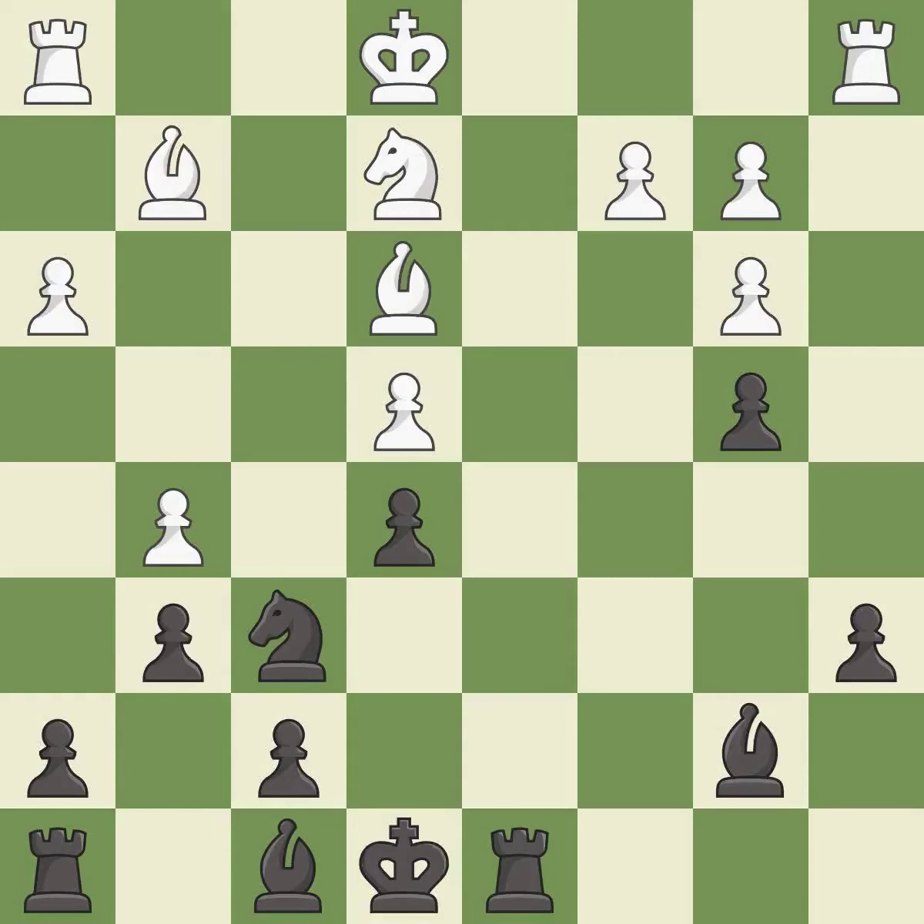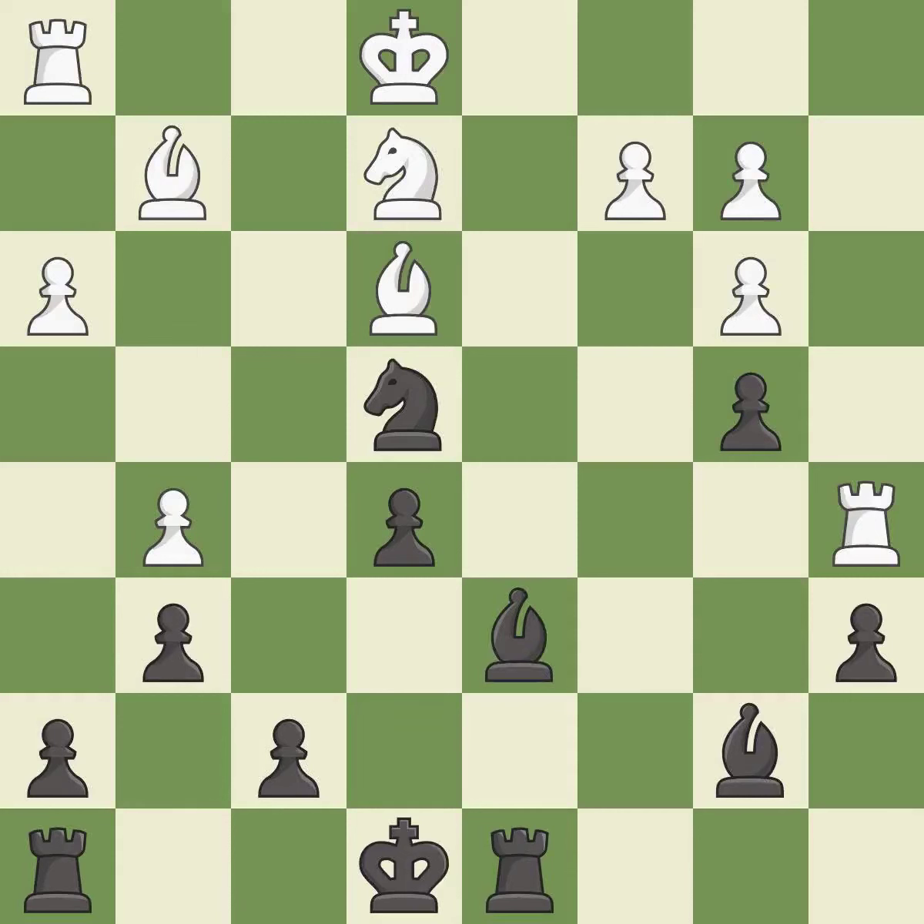Recaptures from a previous move — it is best. Takes back — it is excellent. This activates a rook by developing it off of its starting square. This threatens to win a bishop — it is good. This defends a pawn that was under attack and had no defenders. This is the only move that works and prevents the opponent from being able to win a bishop — it is a great move.